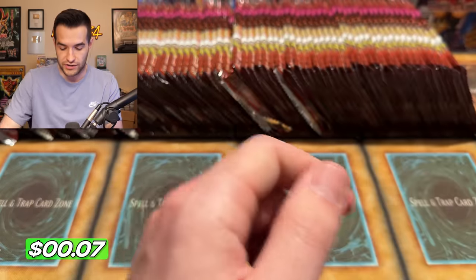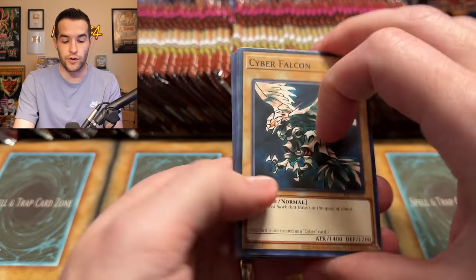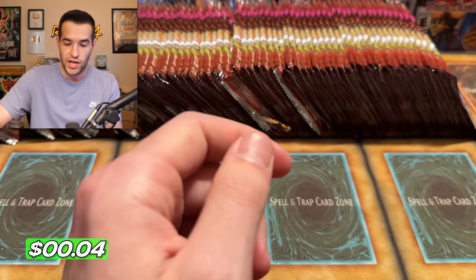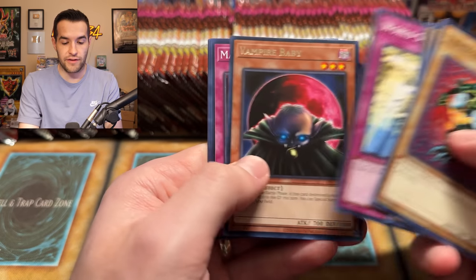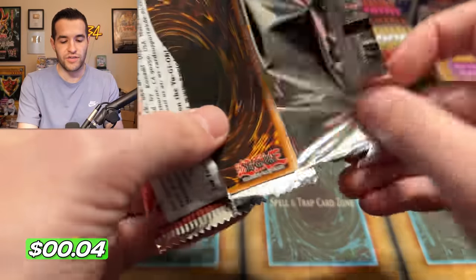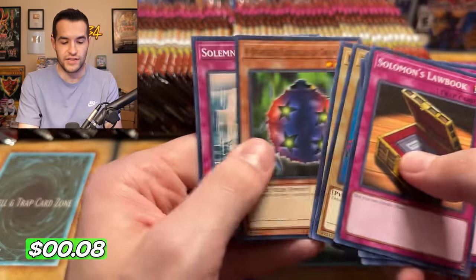Monster Recovery and Sword Hunter — good stuff. What a great start. We just need that Jinzo; we need another Ultra here. We have Insect Imitation — another awesome card. We have Vampire Baby again. Next pack — will it have Jinzo inside? Skull Invitation. Okay, maybe the next time. Can we get that Secret Rare Jinzo?